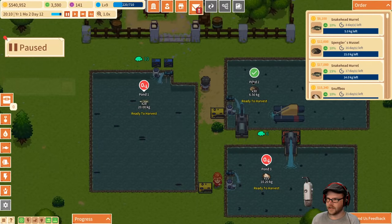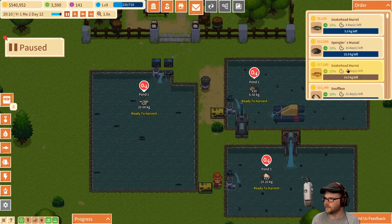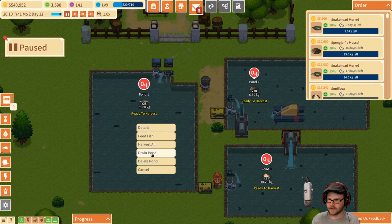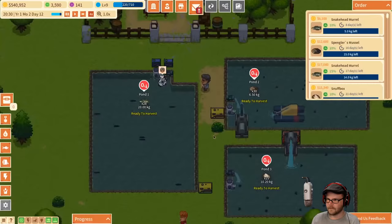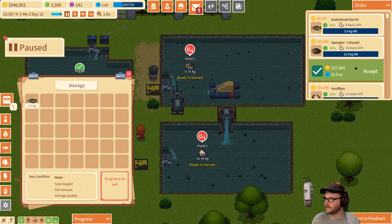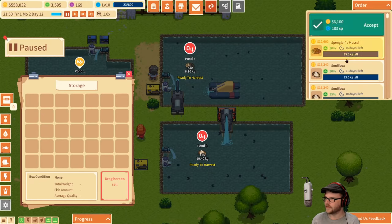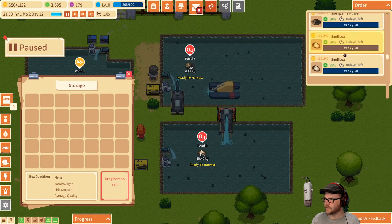We got 20 kilograms over here on these murals — that's pretty good. That's what we need: 19. Harvest those. Let's get them paid off. How's it looking? You like it? Yeah, very much.